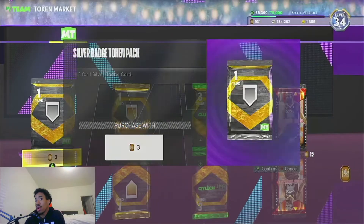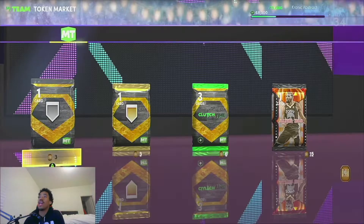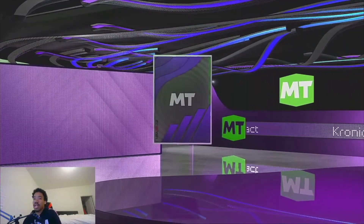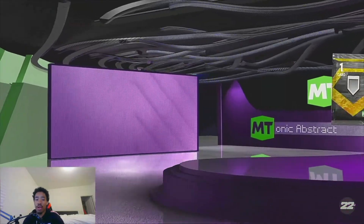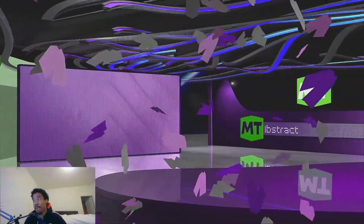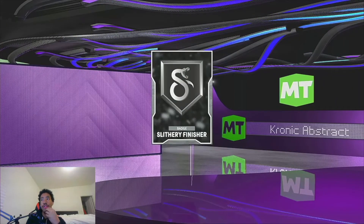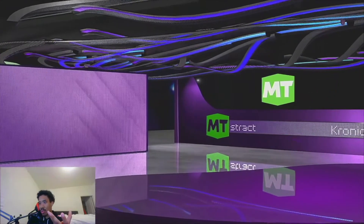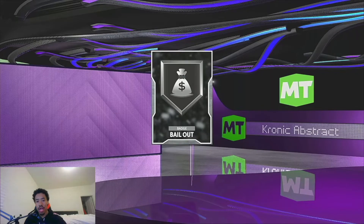15 packs down, five more to go. Drop stepper — don't really think that goes for much; people don't really play in the post like that. Pogo stick is a good badge, but I don't know if people appreciate it as much in MyTeam as they do in MyCareer on the park and in Pro-Am. Tight handles — I do know tight handles probably goes for a decent amount as well. Slithery finisher — don't really think that goes for much; people don't really use a dunk meter.